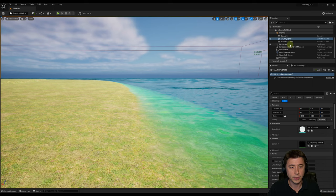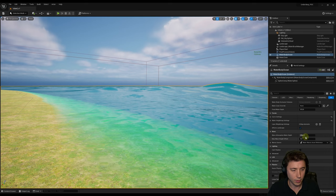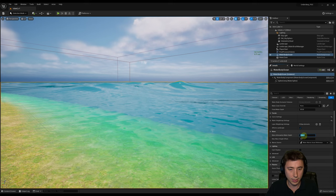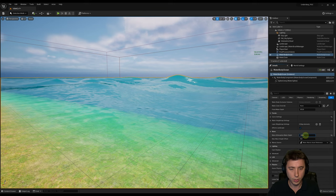Now let's talk about the settings relevant for our Water Body Ocean. Select it and expand under Advanced. Under Wave, the Wave Attenuation Water Depth is the first setting to mess with — the higher this number, the smaller our waves will be. At 10,000 it's a very steady, gentle ocean. At 1,000 you get giant waves. I found a number of around 5,000 gives a nice tropical ocean feel.